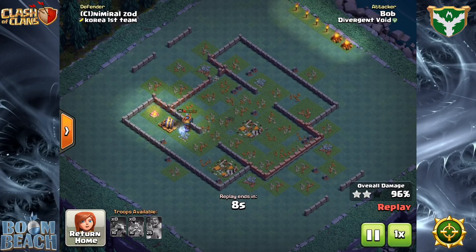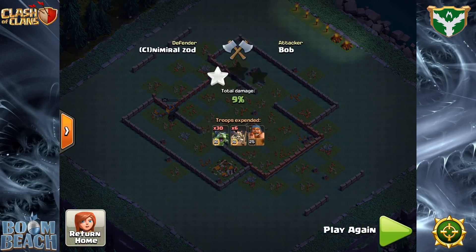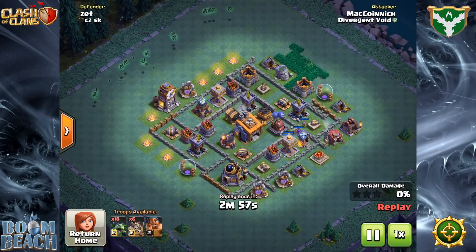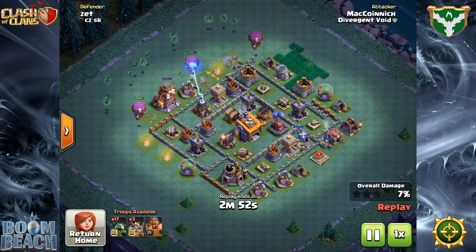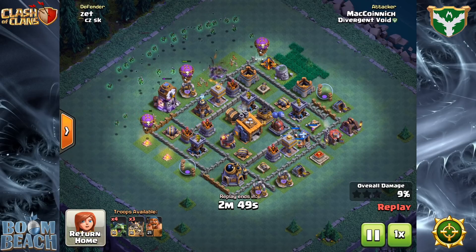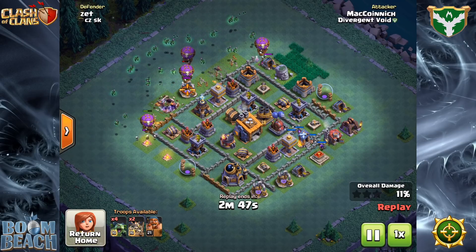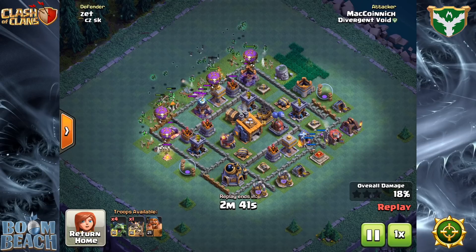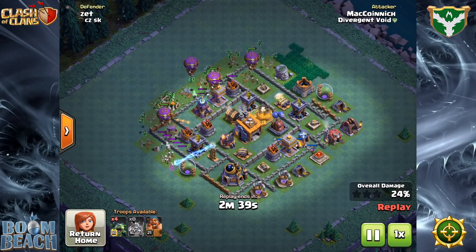The meta actually varies depending upon your level of play, both in terms of trophy ranking as well as Builder Hall level itself. The most common base designs, attack strategies, and defensive levels at the top of the leaderboards are entirely different from what you'll see in the 3,000–5,000 trophy ranges. Players in the lower 3,000 trophy ranges see a lot of night witch attacks. Upper 3,000s to lower 4,000s you see a greater mix but air is very common. The upper 4,000s and beyond are almost exclusively ground attacks.